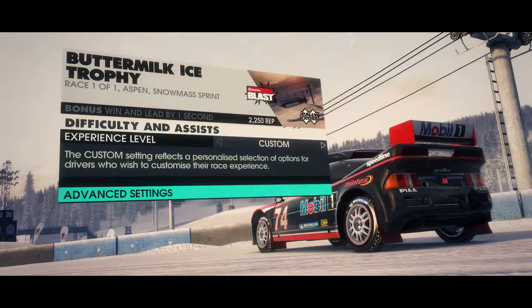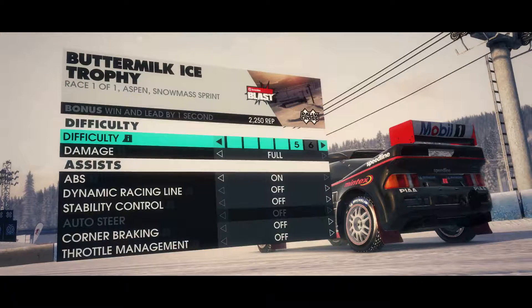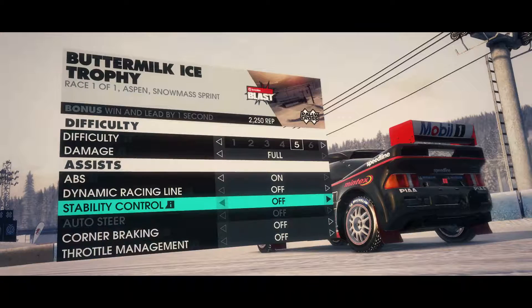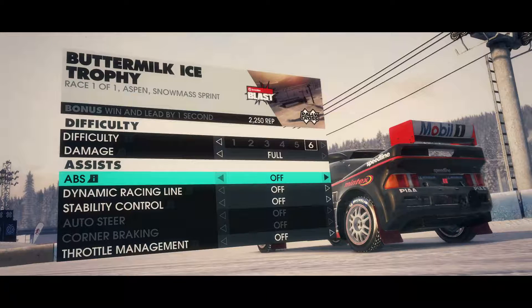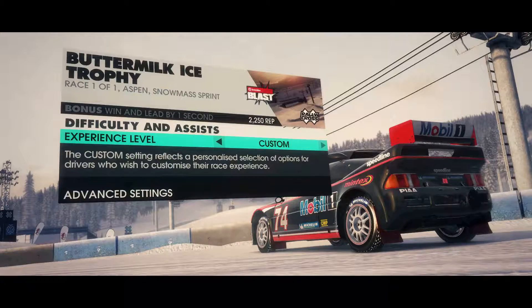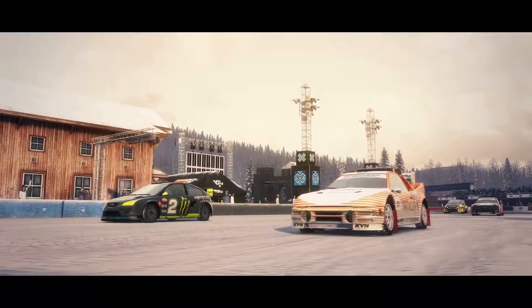I'm going to go advanced. Under advanced, ABS is still on and difficulty is only 5. If we're going to do as difficult as possible there's a difficulty even above that. That immediately turns off corner braking if we turn off ABS. So literally the most difficult — let's see how much we screw this up.